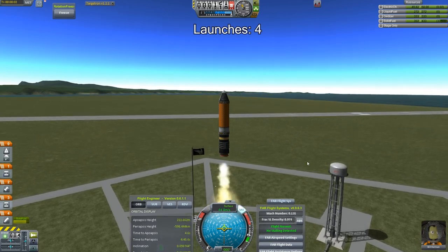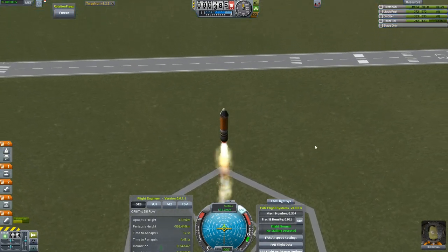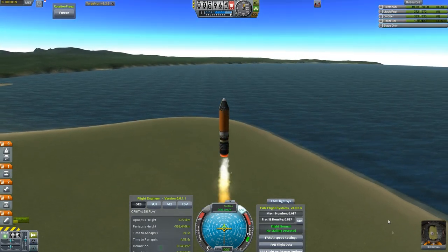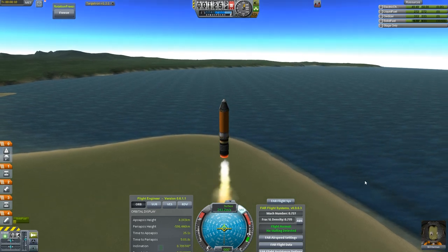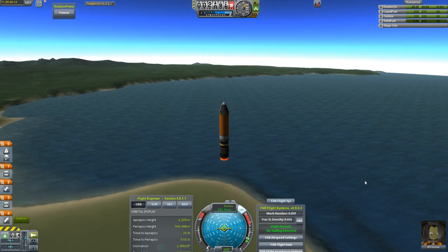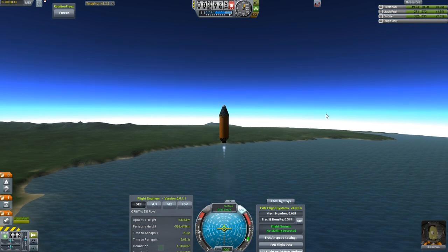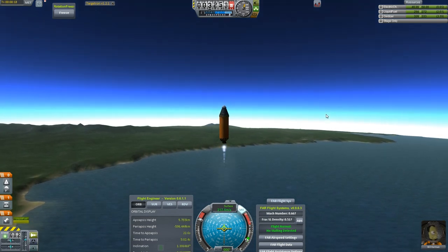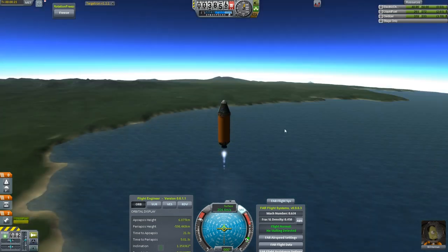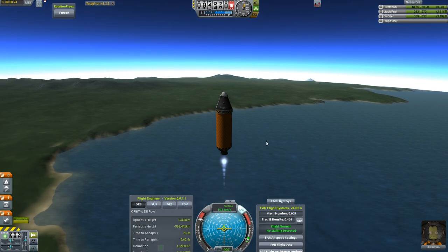Yee-haw! Here we go. Three Gs and increasing. Three and a half Gs. Bill doesn't seem happy about it — he says his eyeballs are squishing into his head, and considering the size of a Kerbal's eyes, that must be uncomfortable. Stage that. Throttle up. Much more comfortable acceleration — only like a half G at this point. I believe it should still be enough to keep us going, and already our acceleration is slightly increasing.